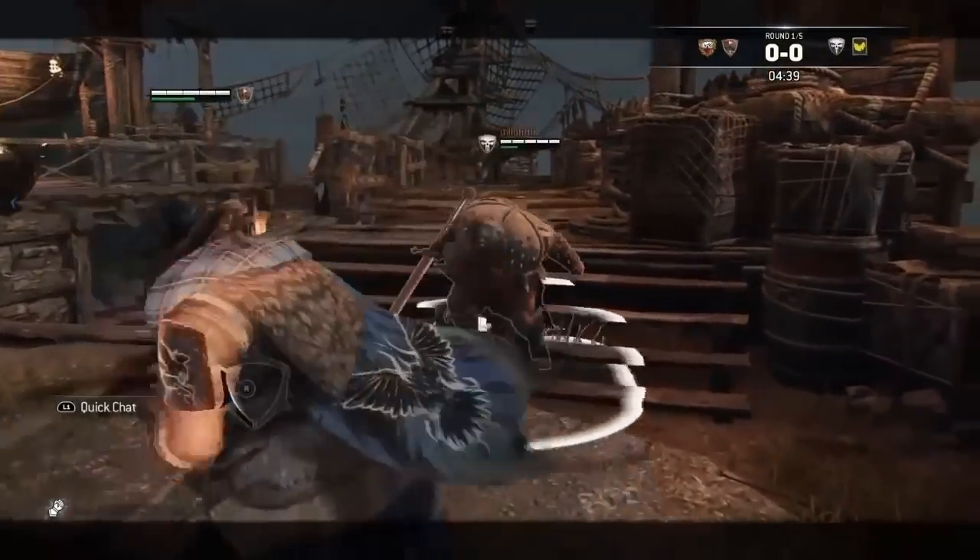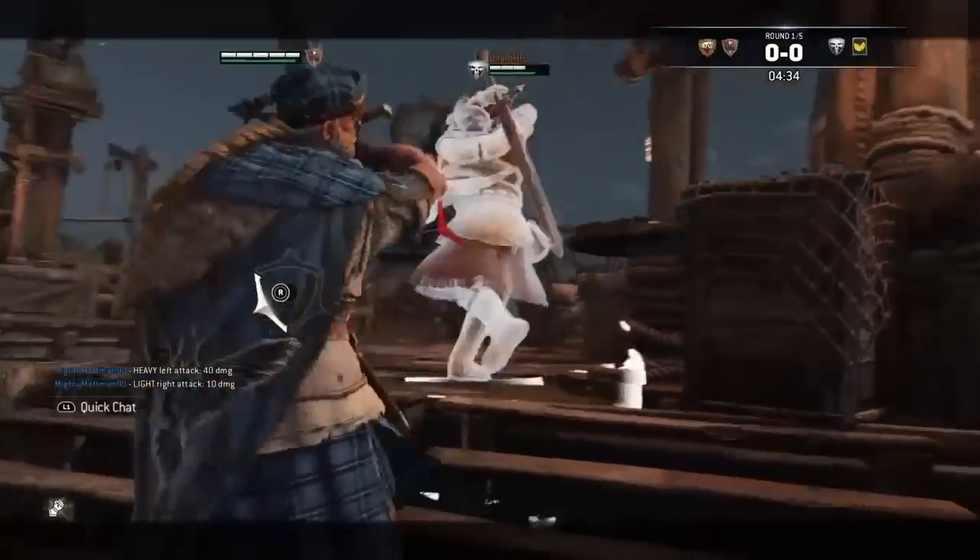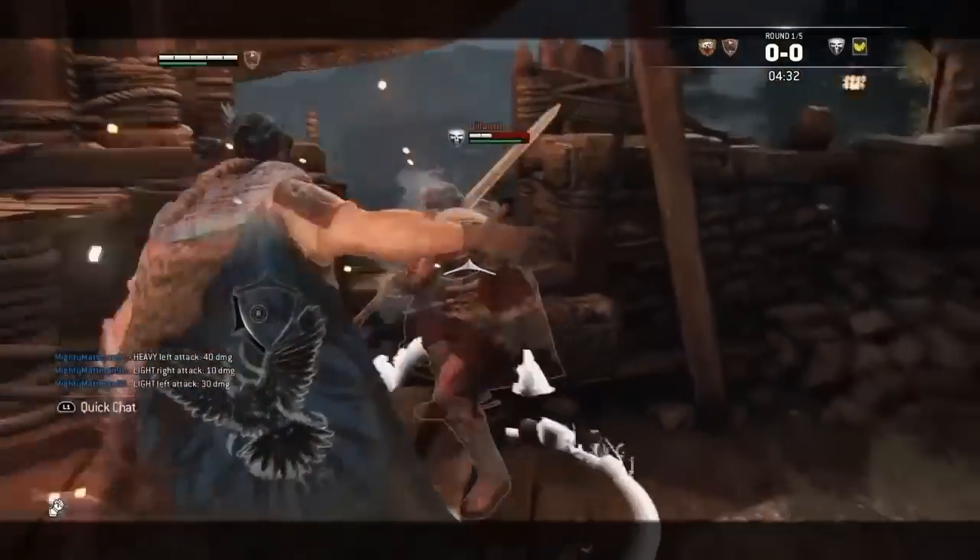This guide will assume you know the basics of For Honor combat, and you're also familiar with the terminology, such as guard breaks, parrying, chains, and feints etc., and is aimed at new and existing players to help learn a new character.